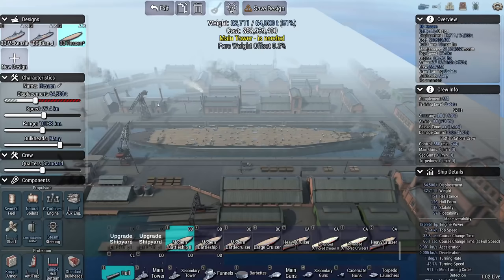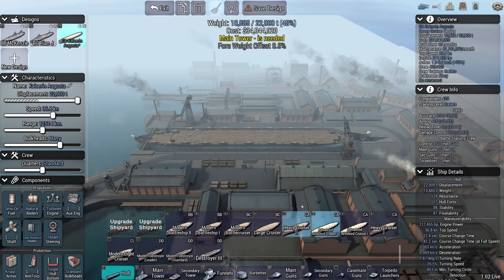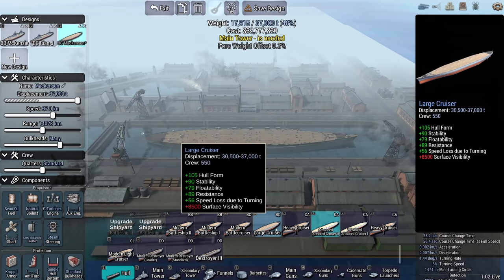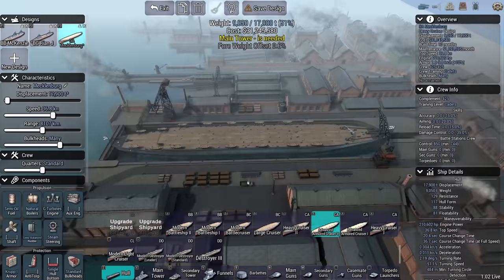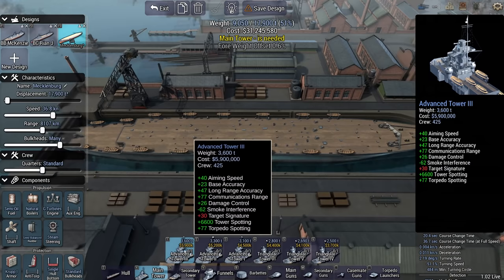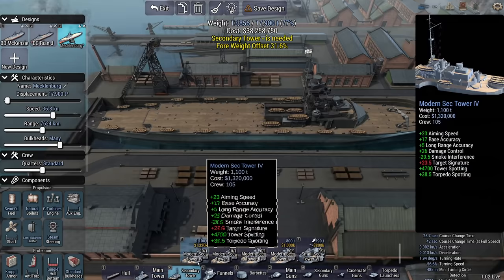Time to go with something else. What else are we going to need? We're going to need something to deal with destroyers. We're going to hunt these things down with a fairly small heavy cruiser. I want good base accuracy because I'm hunting small ships — that's going to be the advanced tower.